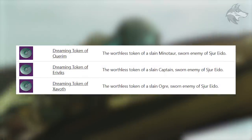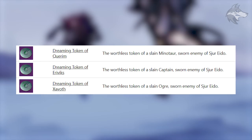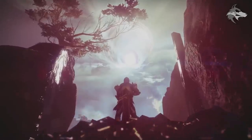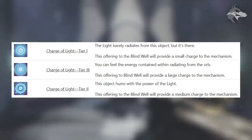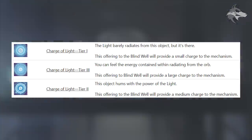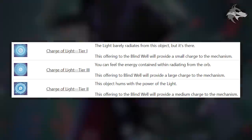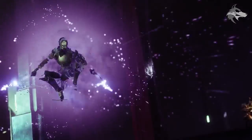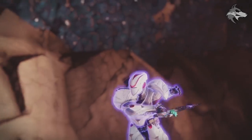The database is also showing a bunch of different tokens related to different characters — for example, a 'Worthless Token of Slain Minotaur, Sworn Enemy of Sir Eido,' which is obviously Dreaming City related. There are also Charges of Light in three tiers — Tier 1, 2, and 3 — described as offerings to the Blind Well that will provide a small charge to the mechanism, which sounds like how you activate different versions of the Blind Well, the new PvE mode in the Dreaming City.